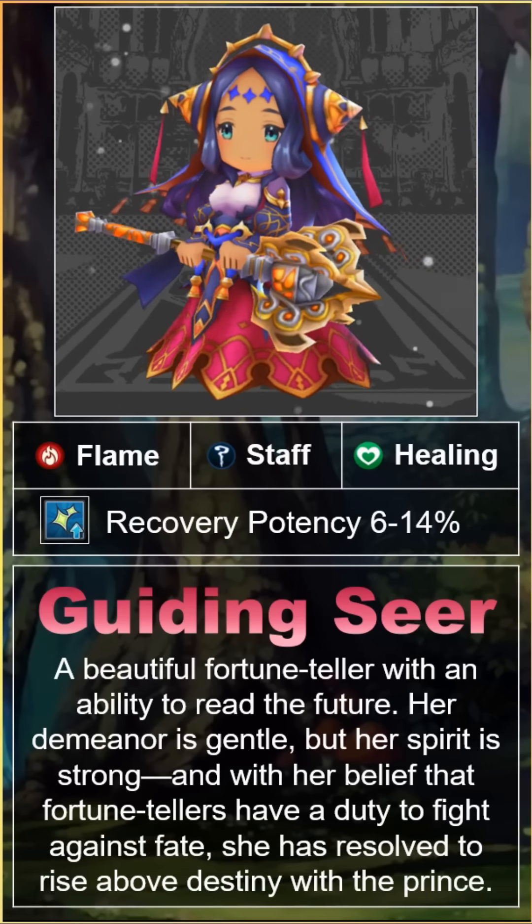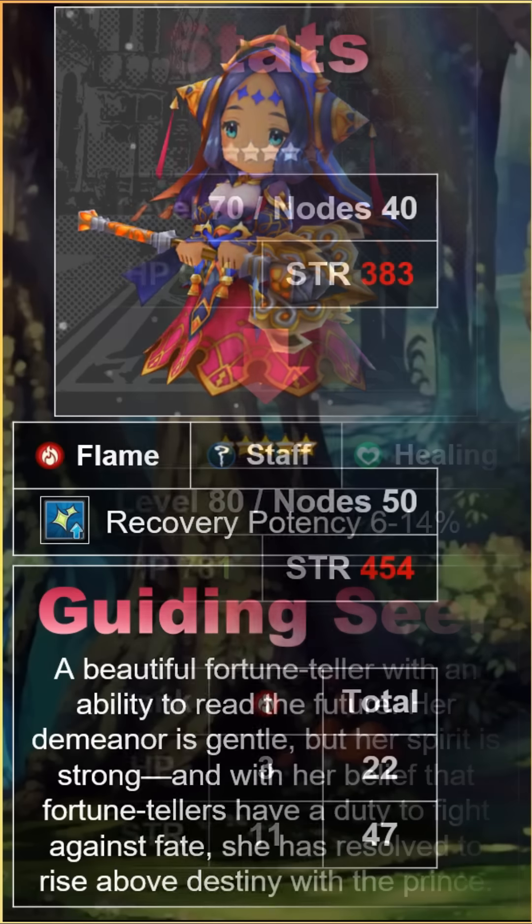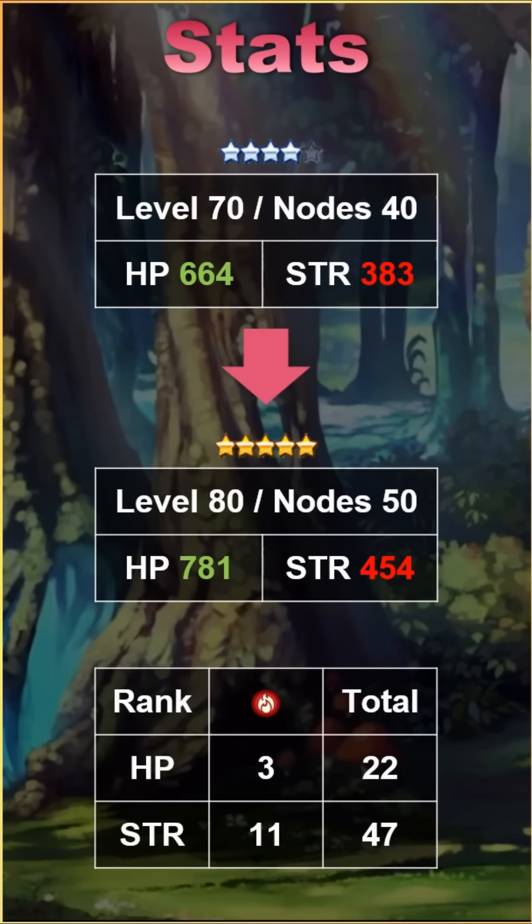Luckily for Verica, her healing is more than robust enough to make up for her low damage. Healing scales off of the user's HP and strength, but much more so off of HP. And Verica's stats skew toward HP, bolstering her healing. She's among the top 3 as far as HP goes within the flame pool, although her ranking is a bit lower in general. She's well worth a promotion should you wish to reach her max stats, but only if you wish to use her for endgame content. Otherwise, her HP as a 4-star is strong enough to provide some hefty healing in a variety of scenarios.